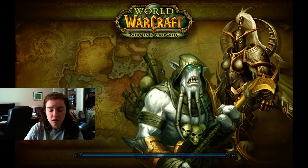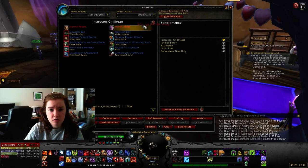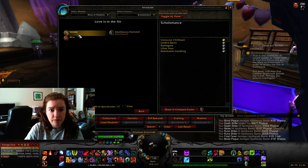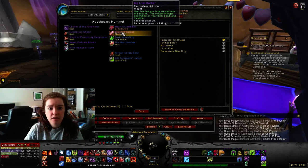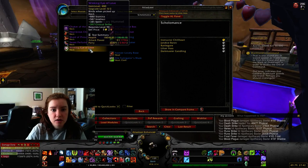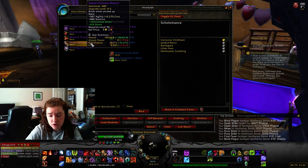I will quickly go over what the boss has a chance to drop. He will drop one of these neck pieces — there's the healer one and the leather-wearing one, essentially, so hunter, rogue, or druid.